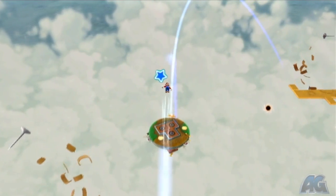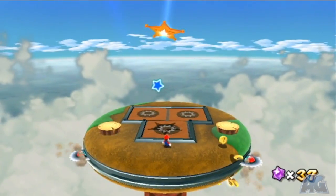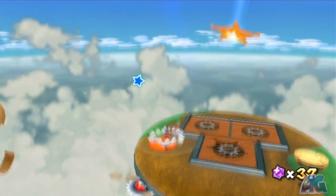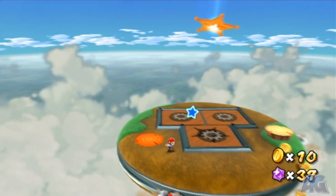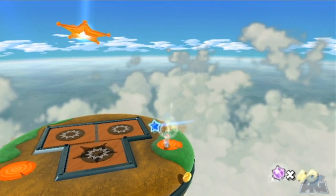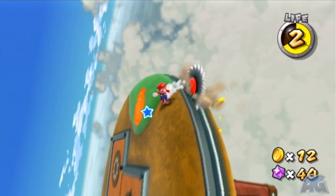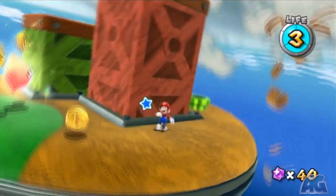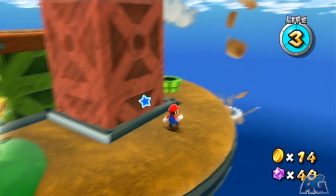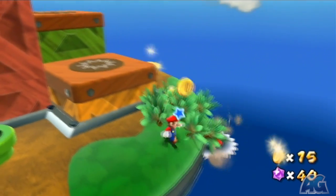And then take the Launch Star to the next planet — this is going to be the planet that the hidden Luma is on, or the Luma that turns into the hidden star. So Ground Pound that one to the left as soon as you land for some coins. Follow these all the way up, and don't get hit. That's a very easy waste of a coin, because any coin that replenishes your health doesn't count towards your total coin count.